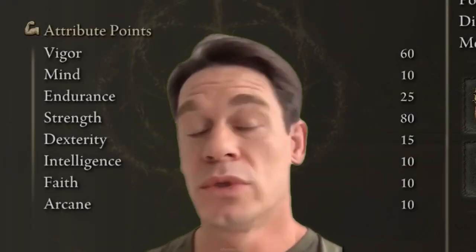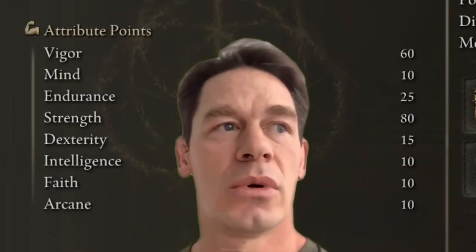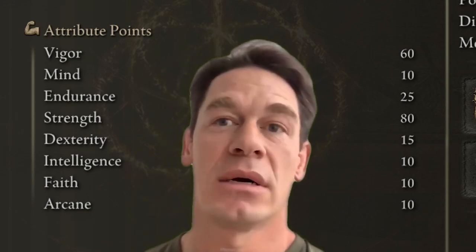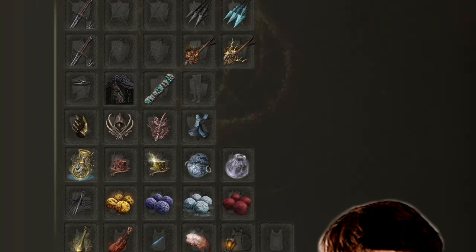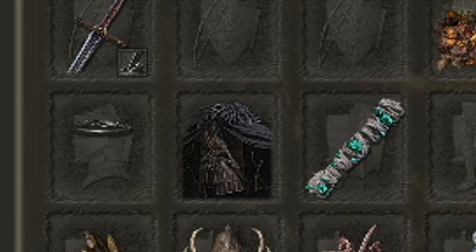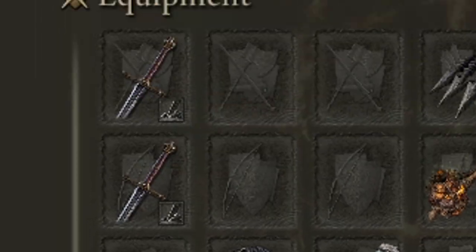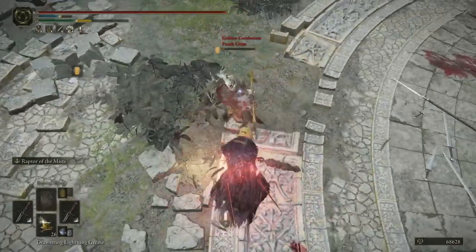This build is possible by using the stats shown on screen right now. Also make sure to have the Raptor's Black Feathers cloak for more jump attack damage, in combination with the talismans shown here, also to maximize damage output. You need one Lord's Oath straight sword with Cragblade, and another one with Raptor of the Mist for those juicy dodges into jump attacks.